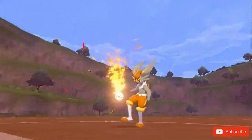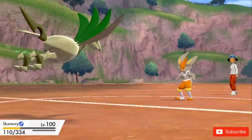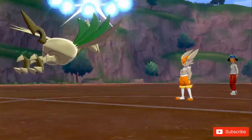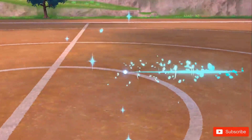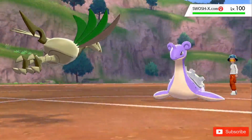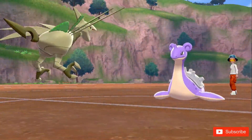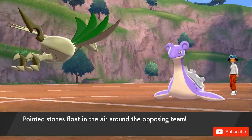Cinderace fires off a Pyro Ball which does massive damage to Skarmory, but I manage to hang on and my Red Card kicks in, forcing Cinderace to switch out — it drags out a Lapras. Now my Stealth Rocks are on the field, so whenever my opponent switches in their next Pokémon they'll be taking damage coming in.